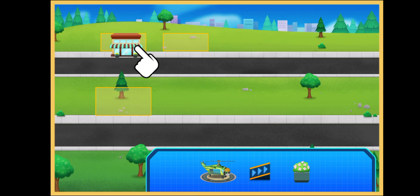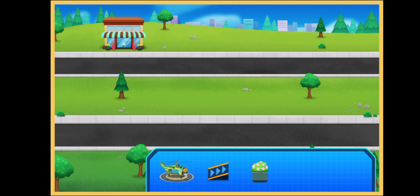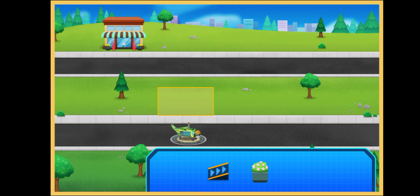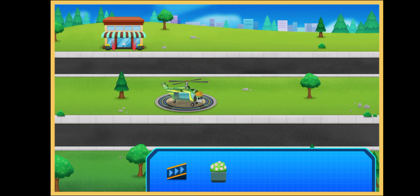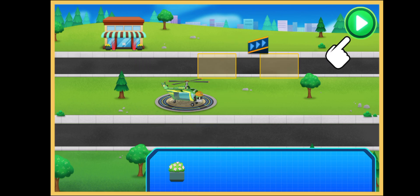Drag from the bin. Drag to move them around. Axel, when we're ready to go, tap the green play button.